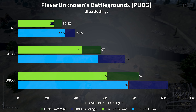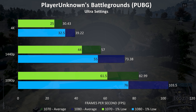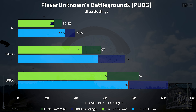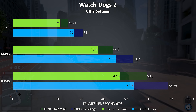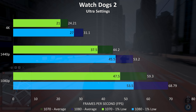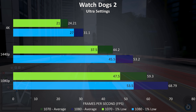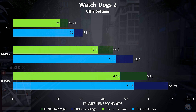PUBG was tested using the same replay, and at 1440p even with ultra settings the 1070 was almost able to average 60 FPS, though expect much better with lower settings. With a 1080p resolution the GTX 1080 was scoring 24% better than the 1070 in average FPS, and then almost 29% better at both 1440p and 4K.